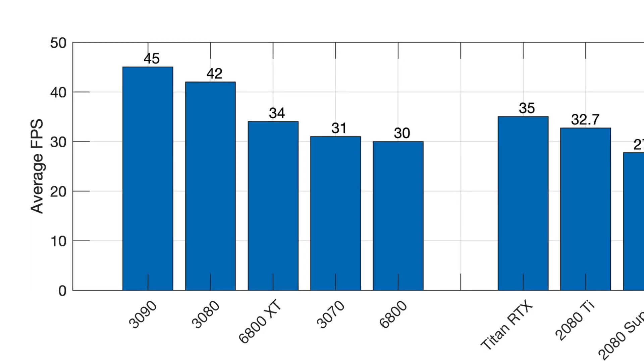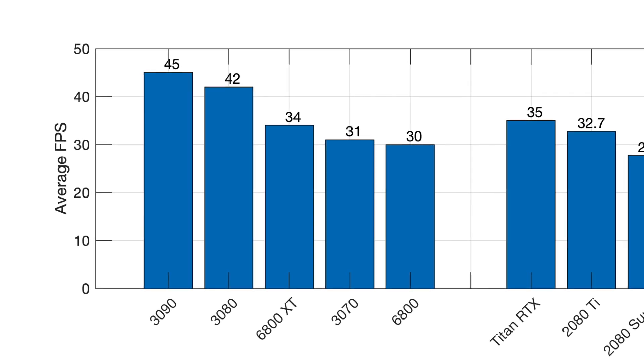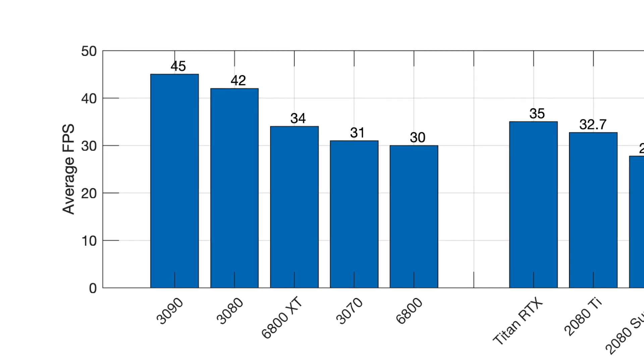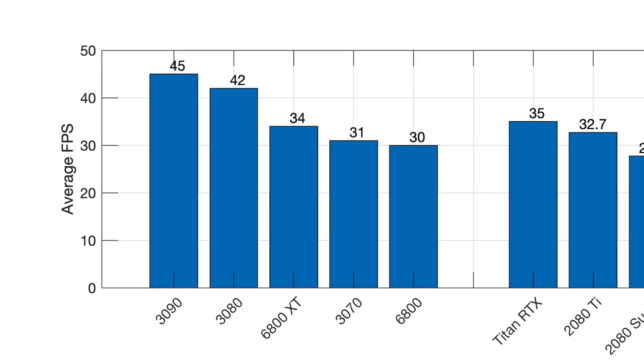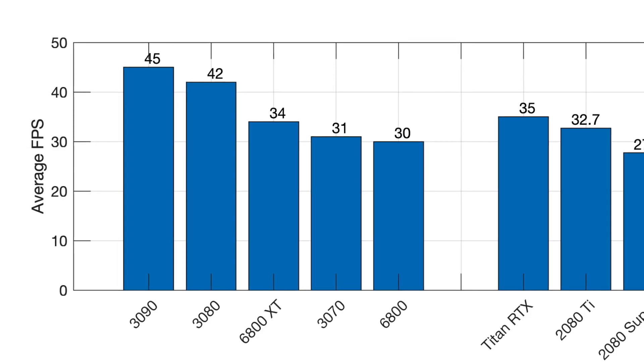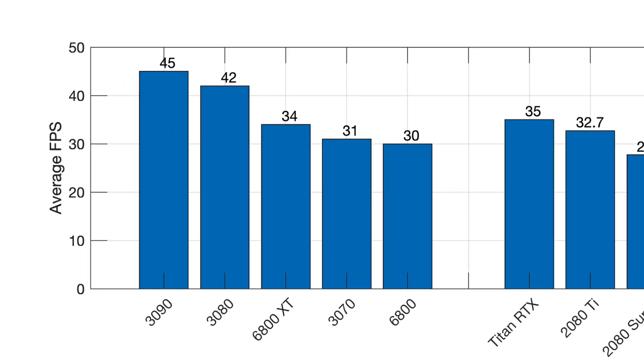Looking at the brand new graphics cards — taken from a different source and presented separately — you can see that the 3090 gets an average of 45 frames a second in 4K with ultra settings, which is extremely good. Even taking into account the 1% minimums, that's going to be smooth virtually all the time. The 3080 is down to 42 — a difference of three frames a second. The 6800 XT is down to 34, which is a little surprising and at odds with some reviews that say the 3080 and 6800 XT are equivalent cards. Certainly for flight sim, it doesn't seem as if they are. The 3070 and 6800 are just a little bit lower still, down to about 30 frames a second. So these are all tolerable graphics cards.